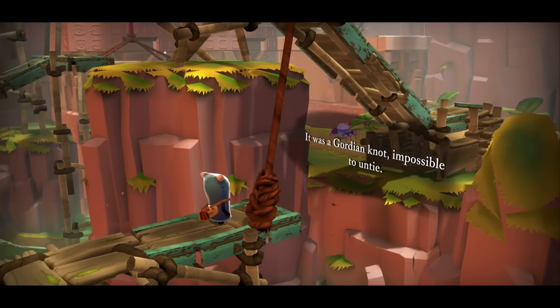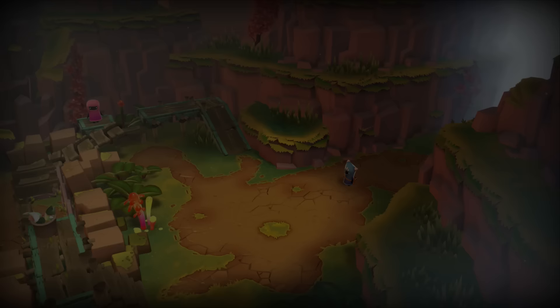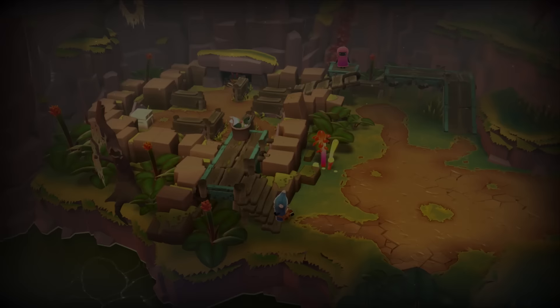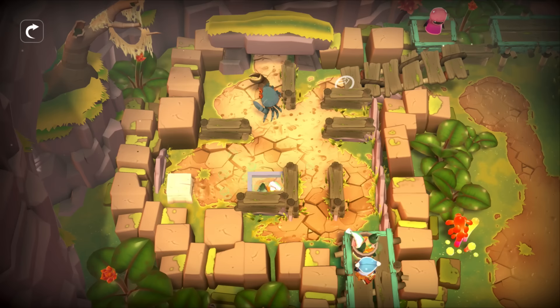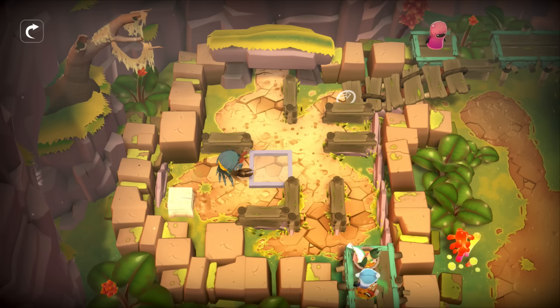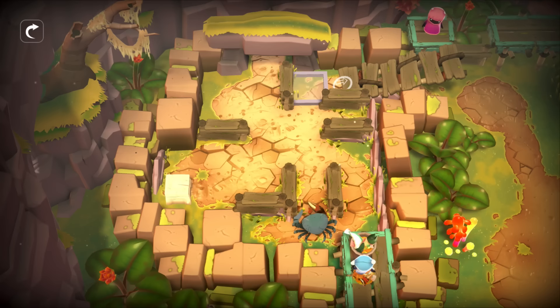Gordian knot — so we need something to cut that cable. Let's see what we can find. I love these crabs; I want to take one home. There's a friend over here — let's go talk to them. So let's get over to this bucket and toss some food to get them moving. If we toss food in the wrong area, we have to restart the puzzle. Some puzzles unlock items used in the same level, some unlock items used throughout the game, and others help out new friends. You'll notice he has to rotate every time he's fed — he can only see the food if it's in front of him.